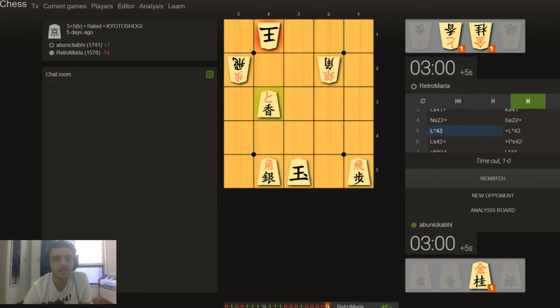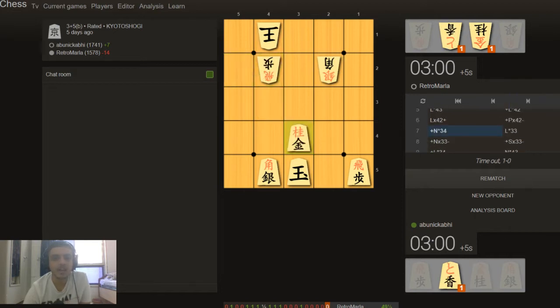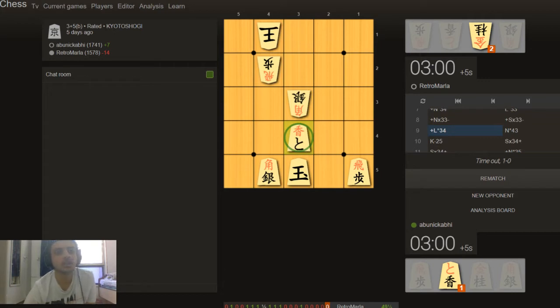I start off with a lance check. While dropping, you can also choose which piece will be dropped — you can drop a lance or a token. Here I drop a lance. He defends with a token and not a lance — that's how crazy this game is. I exchange off and now I'm dropping a gold general to protect all the squares. He drops a lance in front of my gold, I take it and drop a token here. The token is very similar to a gold general but has a bit less mobility.